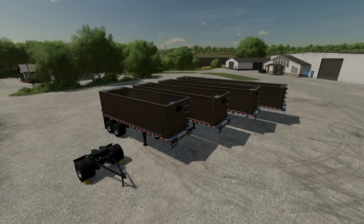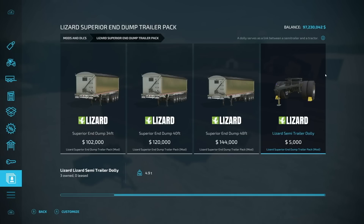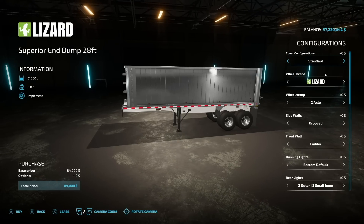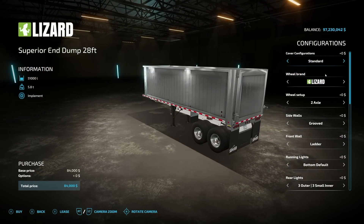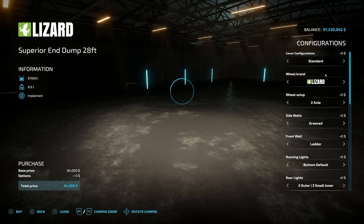So we've got a lot of fun stuff — let's take a look at these in the store. Starting off, we have a 28-foot, 34, 40, and 48-foot trailers, and we also have that Lizard semi-trailer dolly as well. We're basically going to see the same customization throughout, so you'll see the same thing across all of them — it's just bigger, and some of them have more wheels than others.